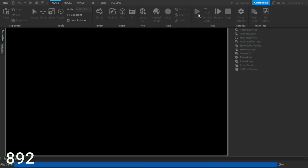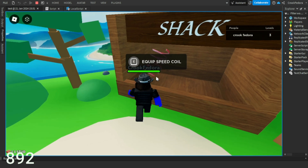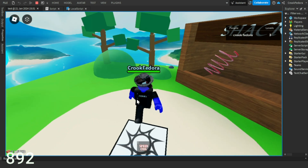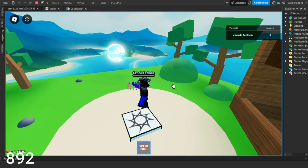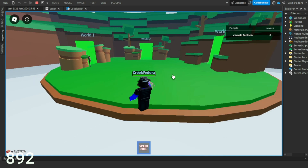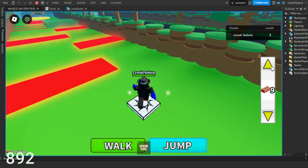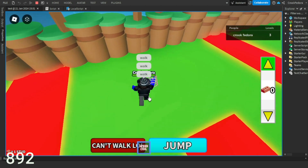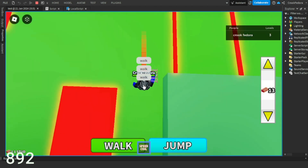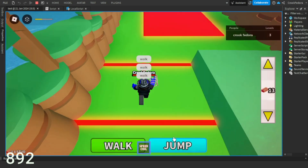Ladies and gentlemen, here's the finished shack. Right now we only have one game pass - the speed coil. I tried my best to make it look cool. In-game, when you walk up to the shack it says the speed coil is equipped since I own the game pass. Hold E and you get the speed coil. I added a speed coil image for the UI. Now I'll demonstrate in World 1 - without the coil you walk normally, but with it you move much faster.